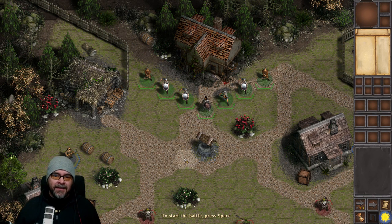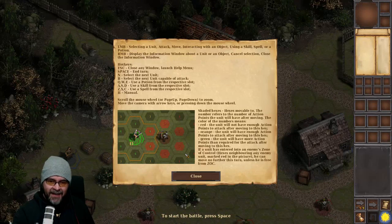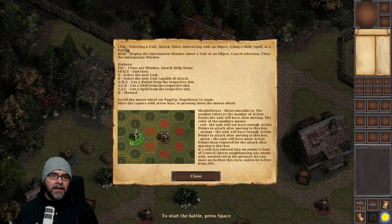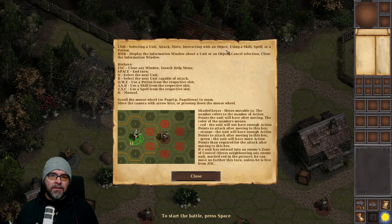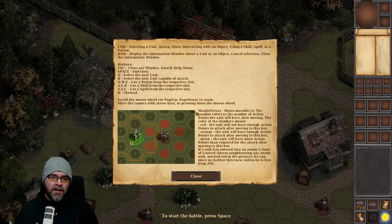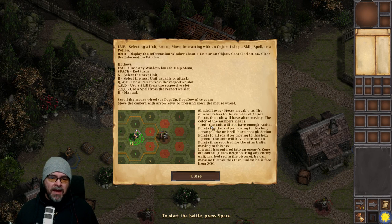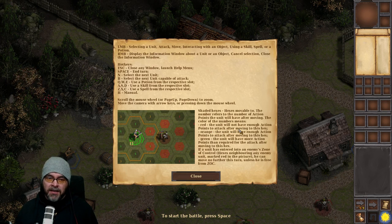It's a turn-based style. Left mouse button to select a unit — attack, move, interact with an object, use a skill. Right mouse button displays information about a unit. Scroll the mouse wheel or page up/down to zoom; move the camera with the arrow keys. Shaded hexes show where you can move; the number refers to action points needed. Red means you won't have enough action points to attack after moving. Orange means you will. Green means you'll have action points left over. I like that.